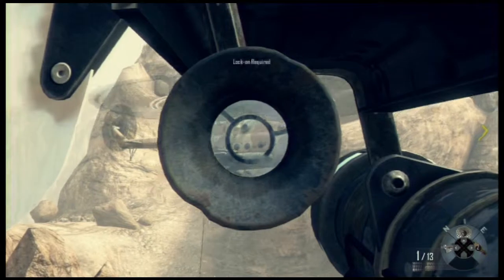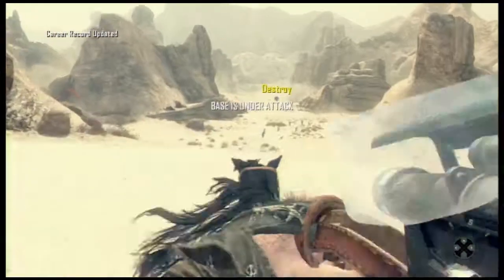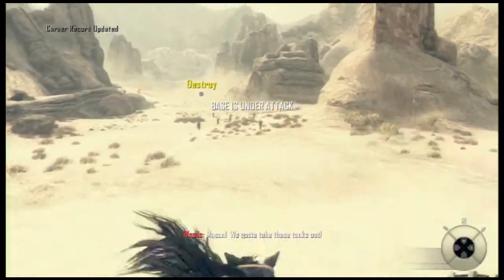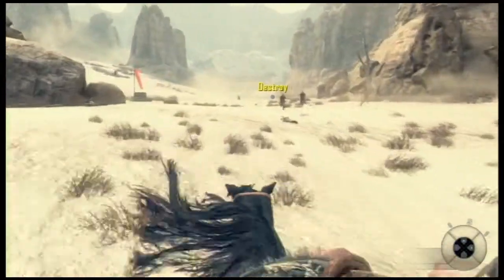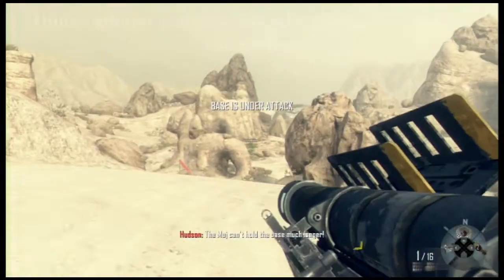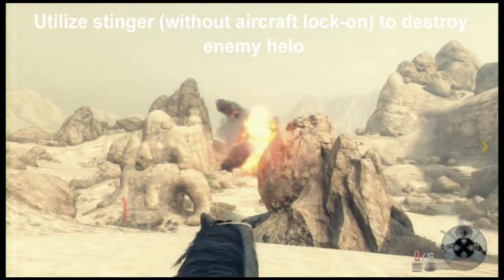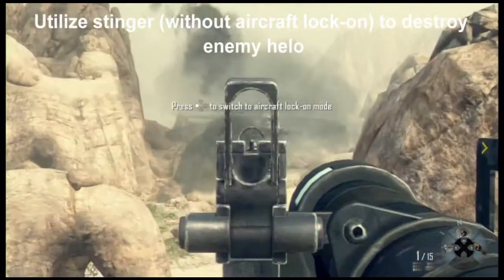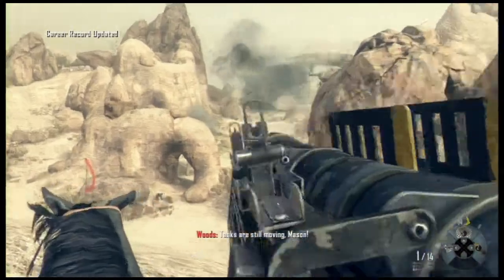You can also get the next challenge done on this exact same part, which is: utilize the Stinger without aircraft lock-on to destroy enemy helos. All you've got to do is shoot your Stinger with the iron sight by pressing the left button on the D-pad, and just destroy one helicopter and you're done.